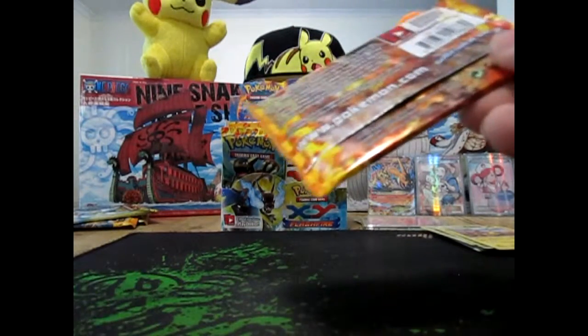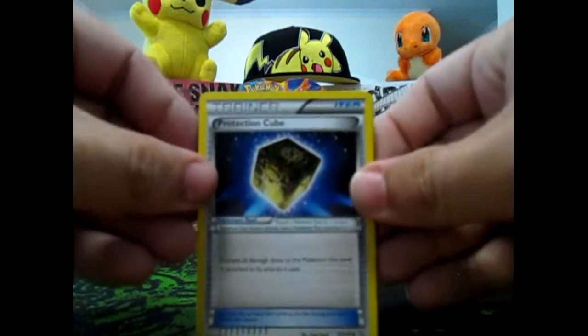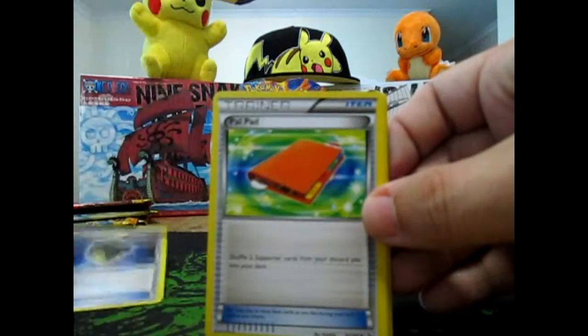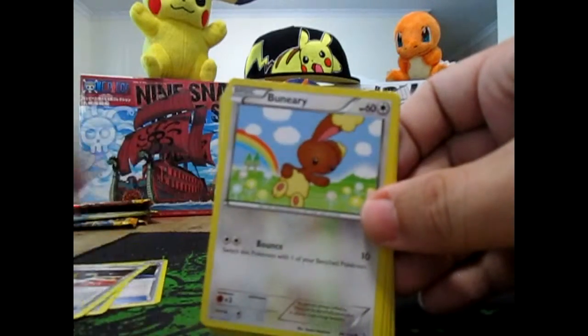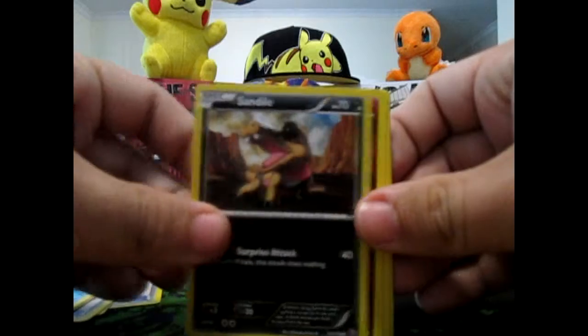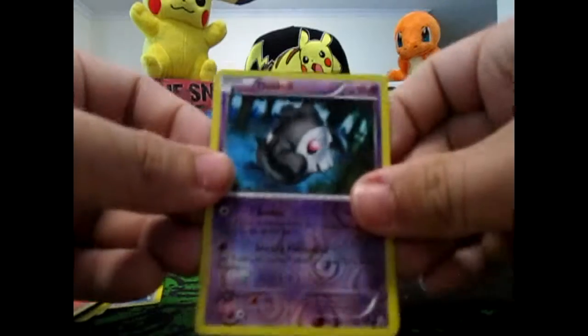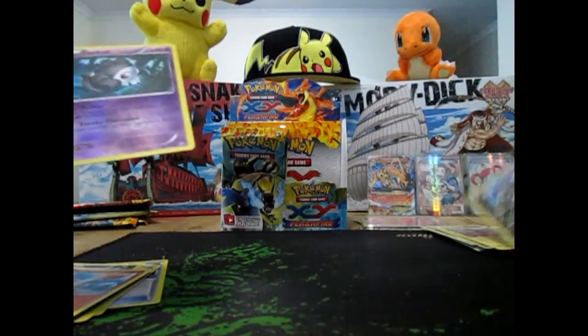Pack number four. We got a Protection Cube, Power Pad, an Ultra Ball, Gardenia, Weavile, Sandile, Spritzee, Ponyta, a Reverse Duskull, and a Skuntank Rare.